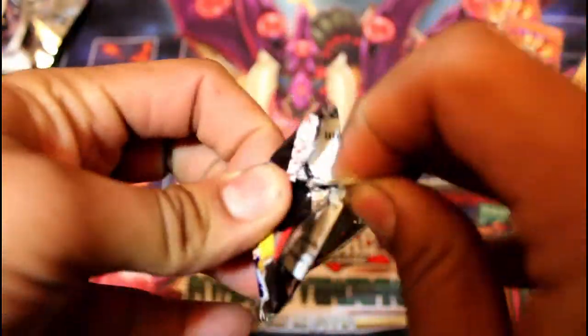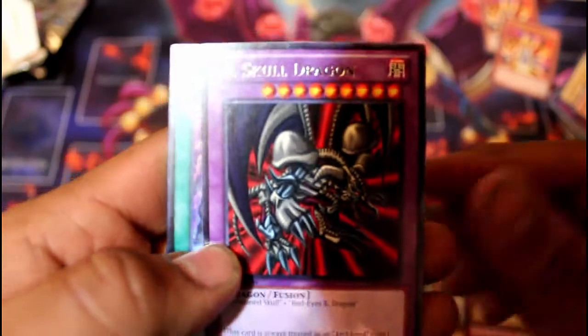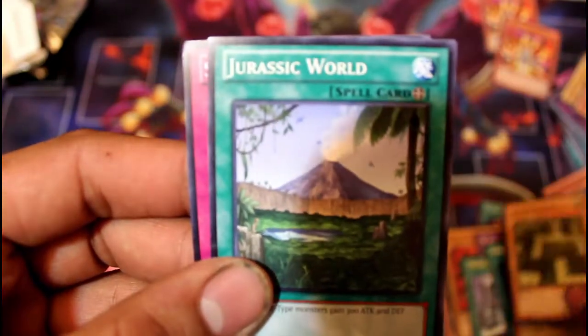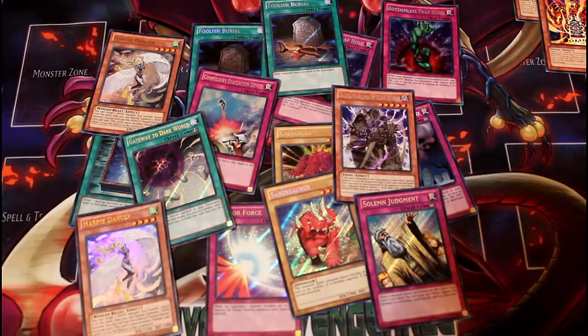Last pack, you guys. I'm kind of afraid to open this one right now — kind of afraid of not pulling Raigeki and pulling a Little D. Here we go. Volcanic Eruption, Zoa, Black Skull Dragon, The Gates of Dark World, Secret Foolish Burial, Harpy Lady Number 2, Labyrinth Wall, Jurassic World — good for Dinosaur Decks — and Survival Instinct.